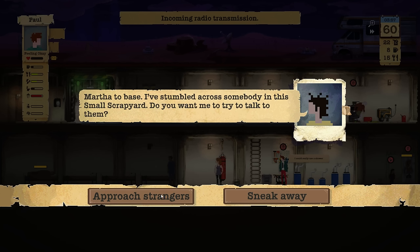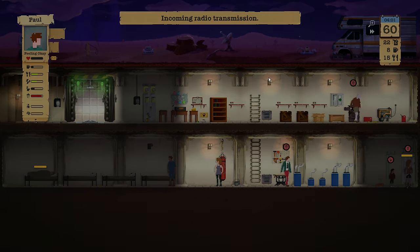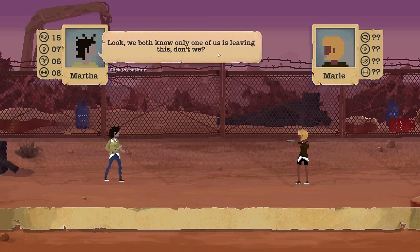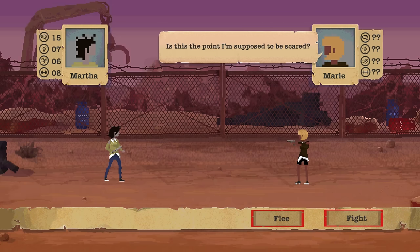Let's approach strangers — you've got nothing to lose, really nothing to lose. I would be a bummer because I would really like to eat her. Hey, hello. She has a gun.